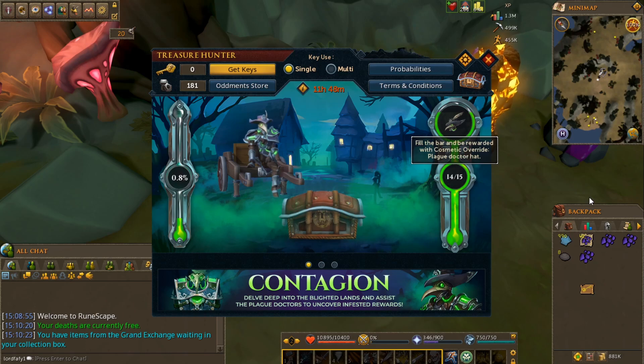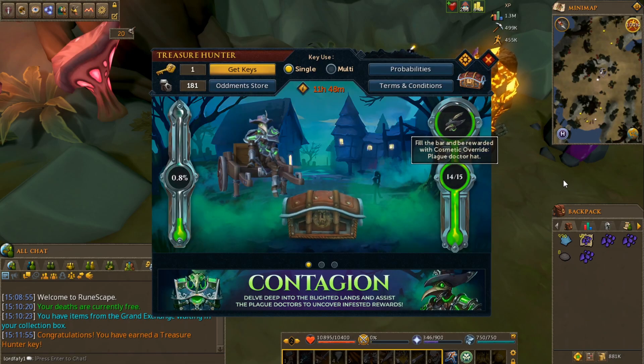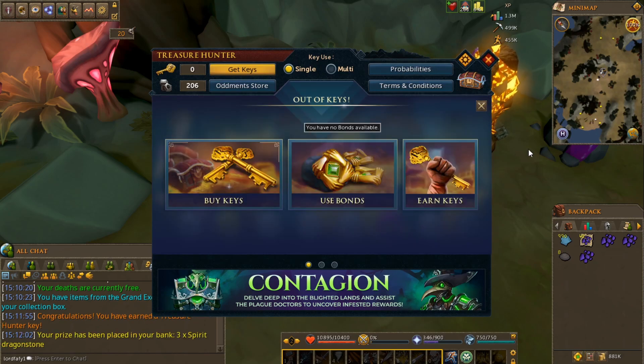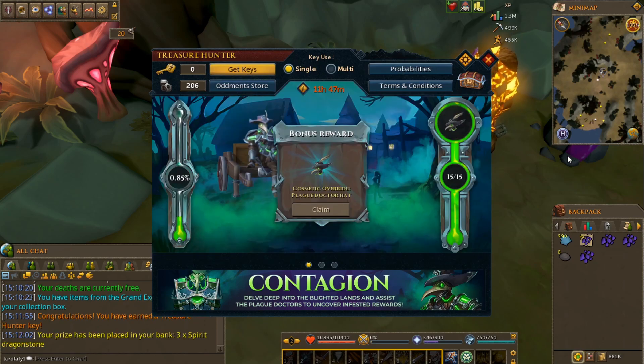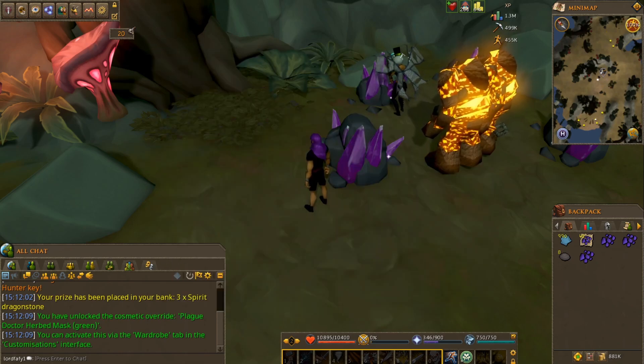Well, I'm on 14 out of 15, only one key left. I got zero keys, but luckily I got one key from simply killing, and there you go — we should be getting it right now, along with some spirit dragonstone. Cosmetic override plague doctor hat — claim. You've unlocked the cosmetic override plague doctor herb mask green.